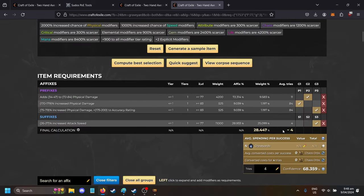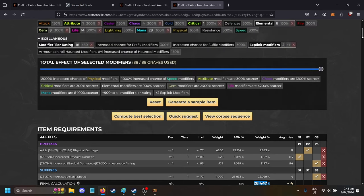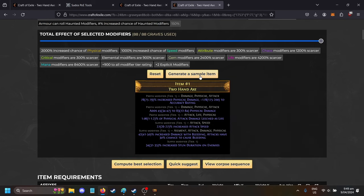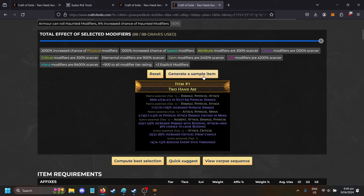So this is what it pops out — something with four tries and 28.4% — notice it has very different mods. The thing with axe crafting is you want really high physical damage mods on it. The thing that sucks is mana leech and life leech both count as physical for some reason, so every time you increase your physical chance you also have an increased chance to generate a life leech mod.